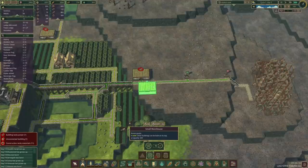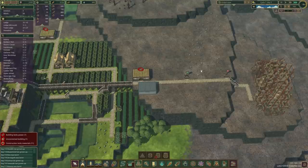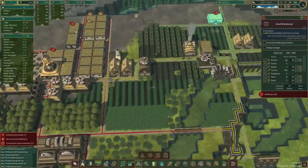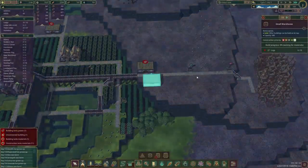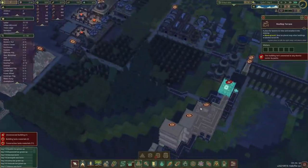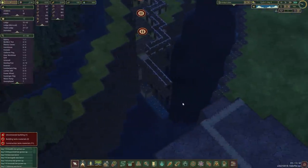I think we'll just do another warehouse here. We'll prioritize it so our beaver Jarjaya won't have to run all the way — I don't even know where he's going right now, but these are all set to food only, so he must be running a long way. We'll fix that problem soon. There are some unconnected buildings, so let's put that one up the queue.